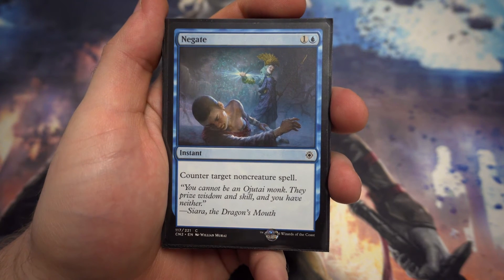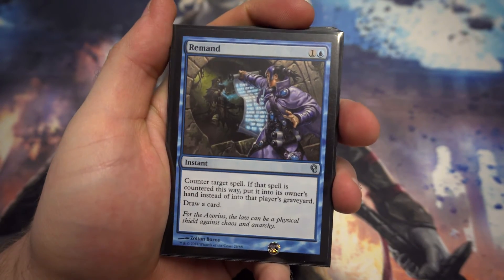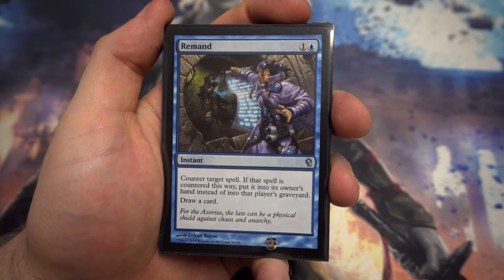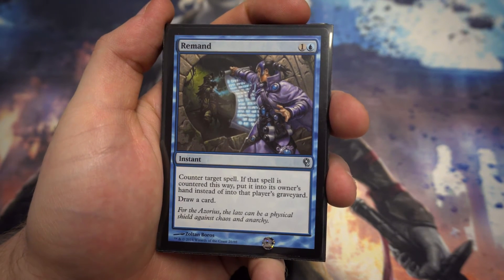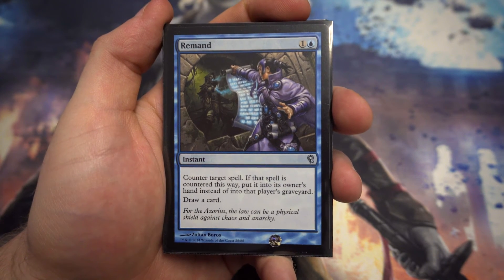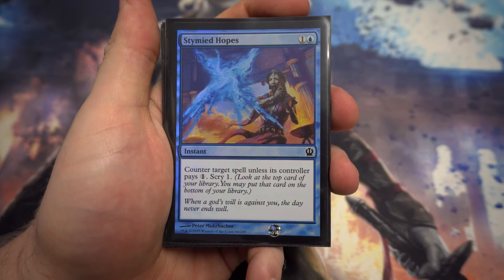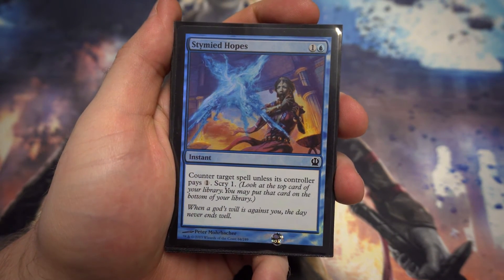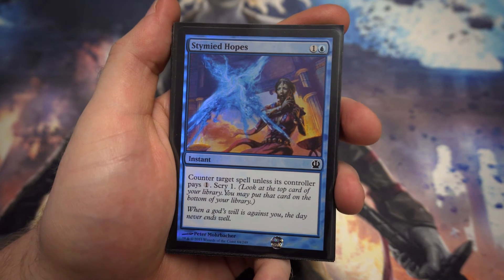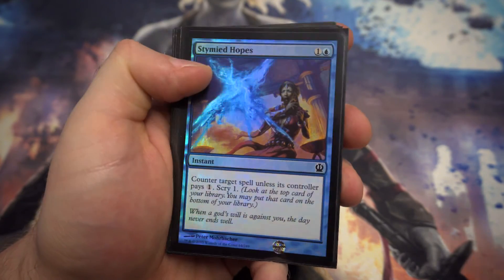Next up we've got Negate — for one and a blue, counter target non-creature spell. Pretty straightforward nice counterspell. Remand — for one and a blue, counter target spell; if countered this way, put it into its owner's hand instead of their graveyard, and draw a card. Not quite as disruptive as Memory Lapse but it puts them behind a little bit and you get a card draw as well. Stymied Hopes is next — for one and a blue, counter target spell unless the controller pays one, and you get to scry one. Nice counterspell with an upside.